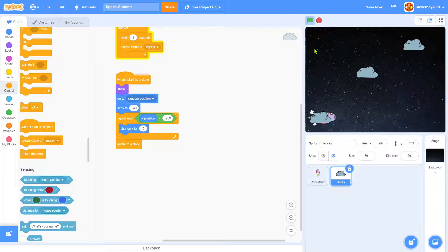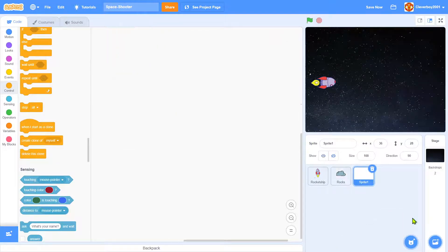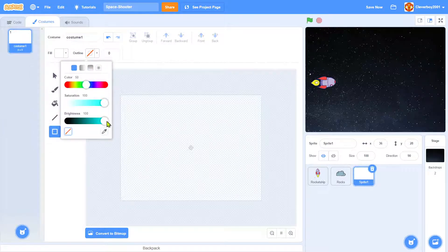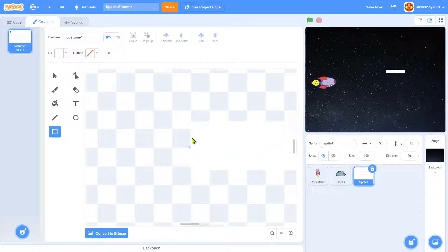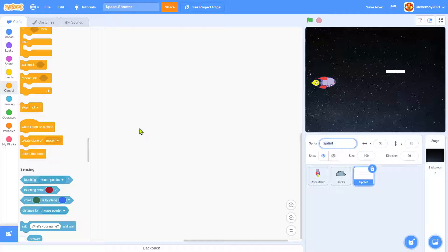Now we'll add bullet shooting. Paint a new sprite — make a small white square with no outline, positioned just above the center of the canvas. Name this sprite 'Bullet'.